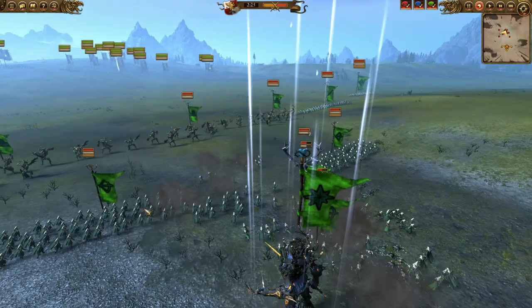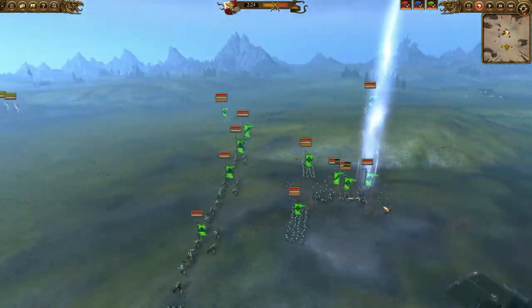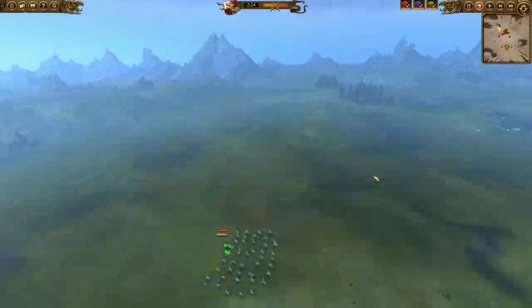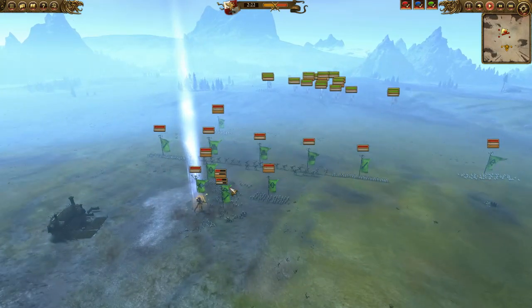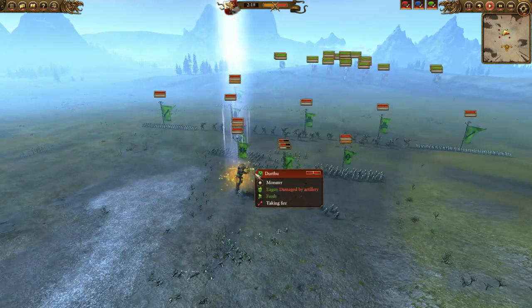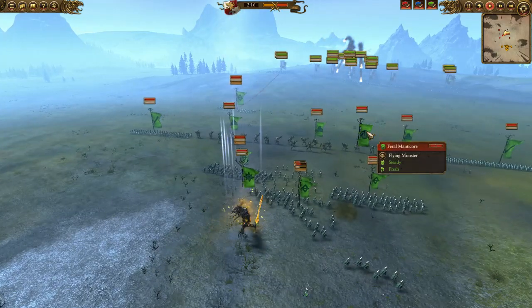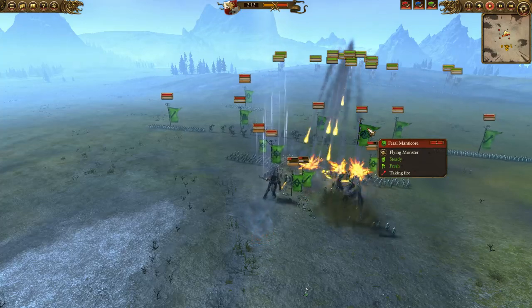What else does he have? He's got three Gladeguard with Starfire Shaft, Durthu, and I think one unit of Wild Riders out on the flank trying to find a home. They're going to be advancing on me. You can see Durthu winding up an attack — and he's summoning a Feral Manticore there. That's super cool; I would have liked to see it summoned a bit closer.